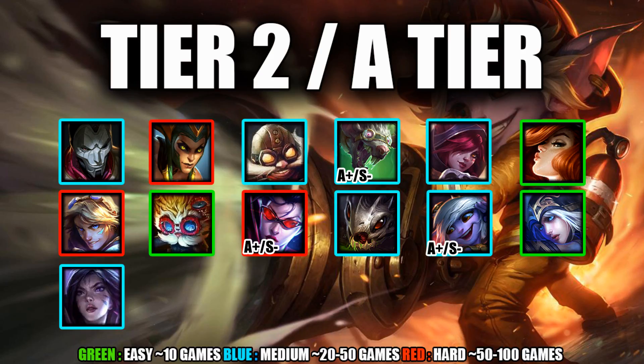For my A tier, there are a few AD carries on the verge of S tier for 9.3: Vayne, Twitch, and Tristana. Vayne isn't S tier because strong early-game picks like Caitlyn, Draven, and Lucian are very prevalent right now, and she can't go toe-to-toe in the laning phase with those AD carries. Because early-game AD carries are being played more this patch, Vayne isn't a blindly pickable S-tier champion.